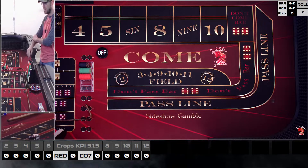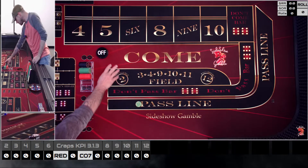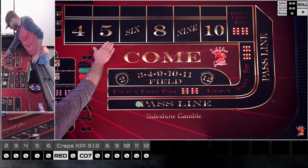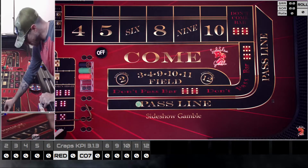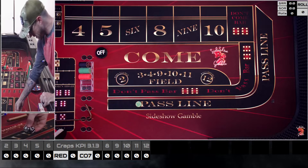We're going to come out on the pass line. We go one unit on the four, nine, and ten; one unit in the field; and three units on the five, six, and eight. It's like a super iron cross — a fun little system. We're going to give it a shot today. At $25 green chip level, that's $500, and we'll play it out with our 3-5/3-6 dice that we've been really enjoying.